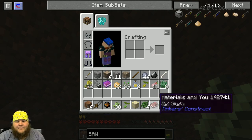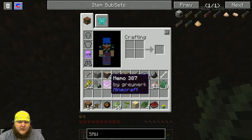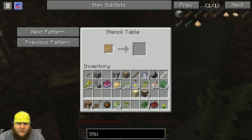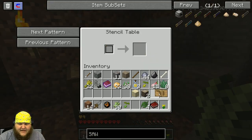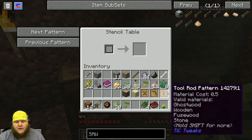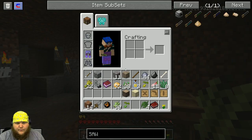A skeleton died above us because he drowned — they're trying to swim down to us but they're drowning. So I'm getting the resources they're dropping down. I'm going to go on and build another stencil and then build the pieces we're going to need. We're going to need a tool rod pattern, a pickaxe head pattern, and a binding pattern. So we made all the things we're going to need for the pickaxe — all we need to do now is build it.